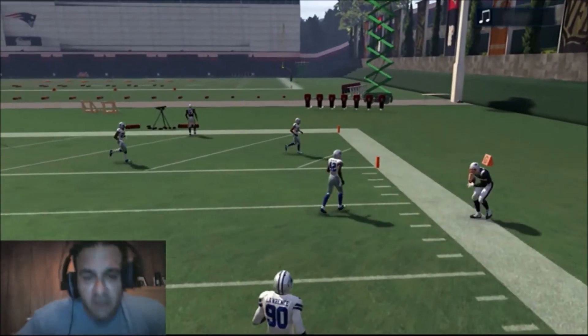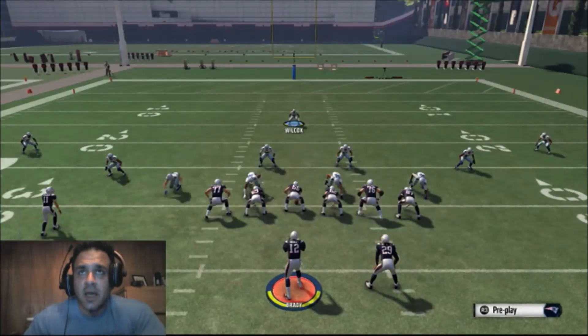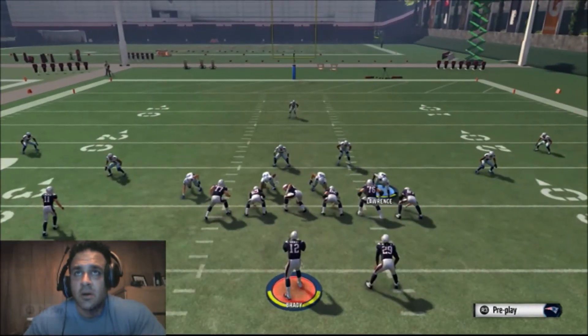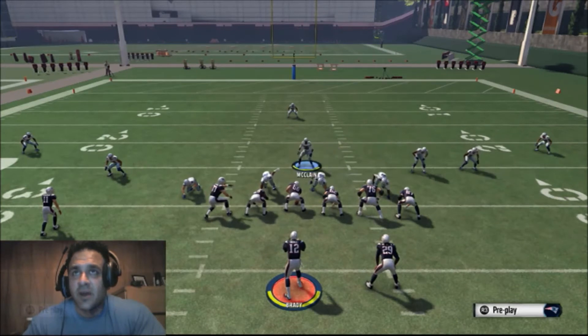If you put a better defensive tackle in, you might actually get a DT A-gap blitz also. Maybe move him out of the way and control him.